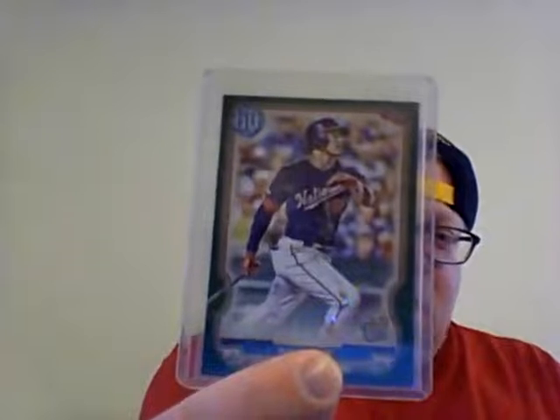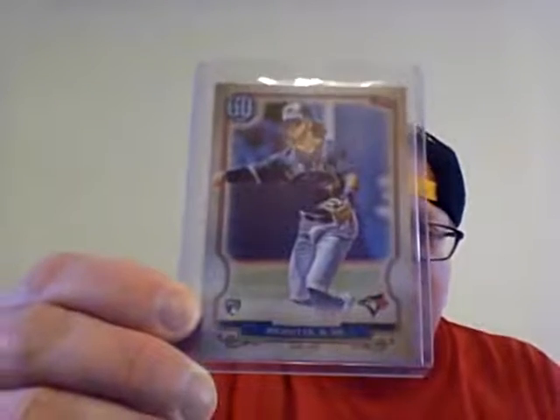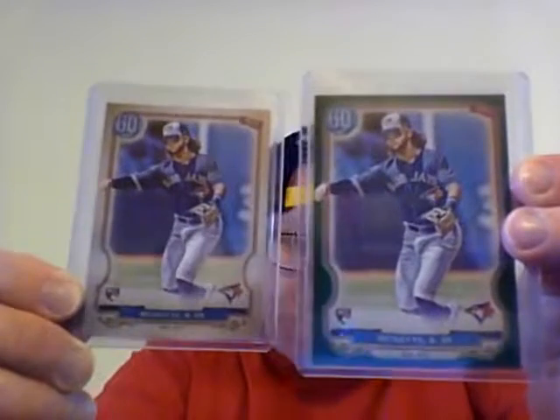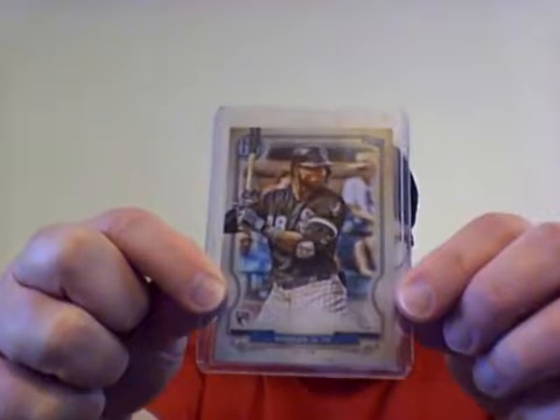So now here's the stack of what I consider the big hits. So the first one up - I did hit a green parallel of Juan Soto, which is pretty huge. So that's awesome. I did pull a parallel - a Beau Bichette rookie card right there - but I also was able to pull the green parallel Beau Bichette, so I have both Beau Bichettes. I was also able to pull a Luis Robert rookie card, which is pretty awesome.